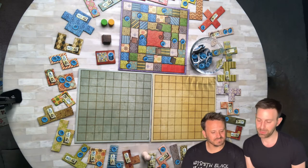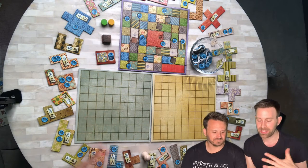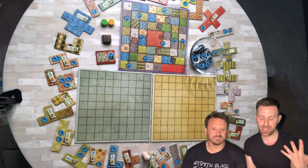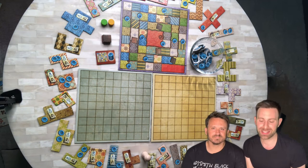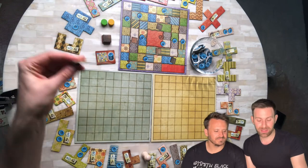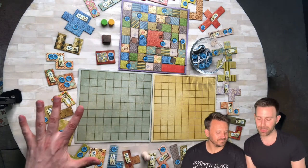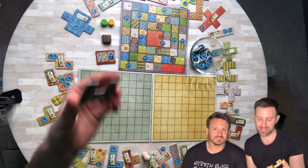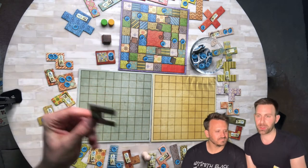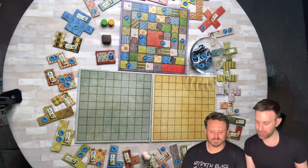We have played this a few times. The theme of the game is very cute — players must build their own patchwork quilts, and the goal is to accumulate the most points with your quilt. You do that by acquiring different patch pieces of different sizes, assembling them onto your board, and trying to complete as much of your board as possible. These are different polyomino pieces — geometric pieces of different sizes — and it kind of works like Tetris.